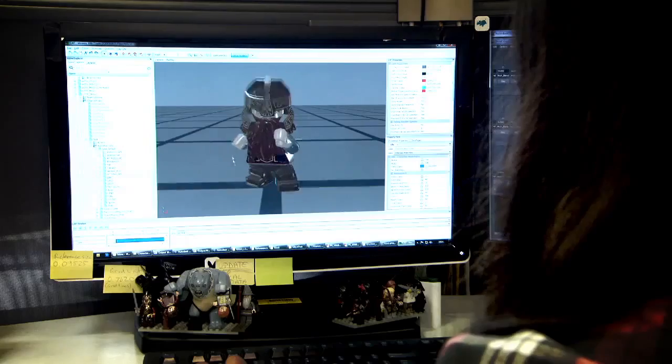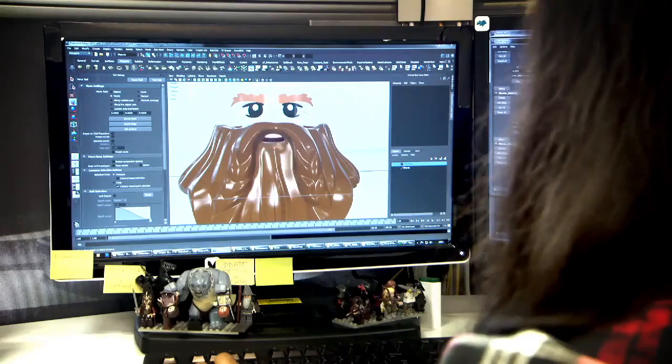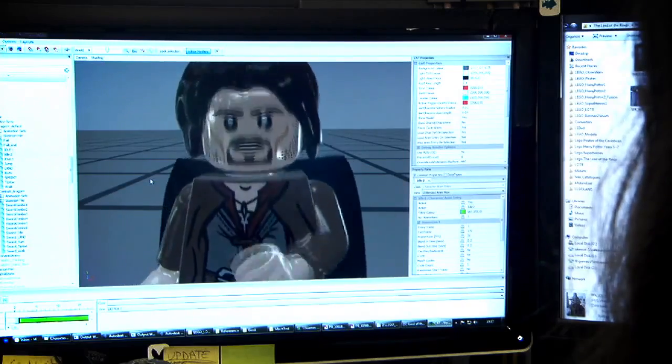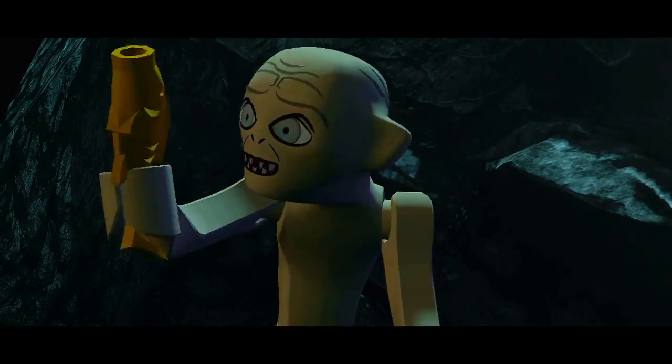We've got 40 facial animations for practically every character. This gives us ample opportunity to be able to give as much personality and expressions — especially for a character such as Gollum, who's quite famous for it in the film.